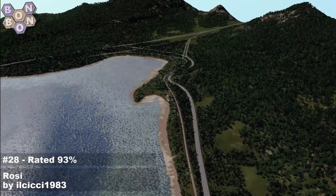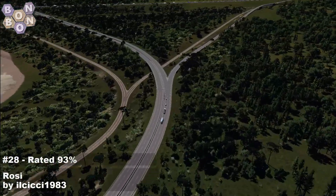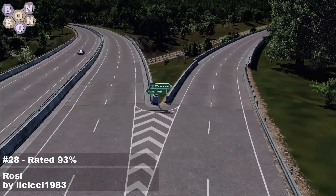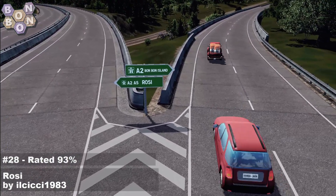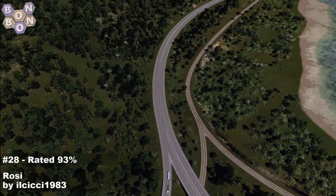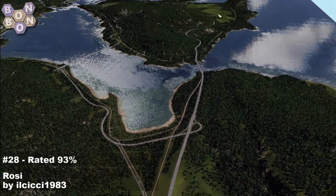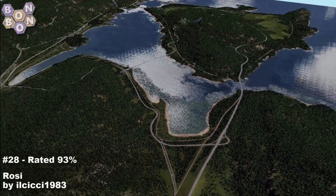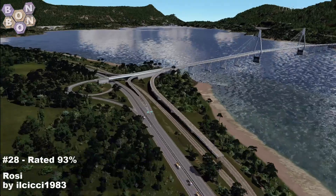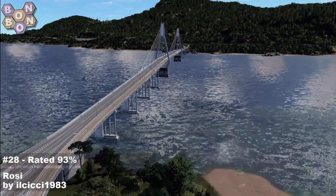As we head up to the other outside connection, I want to check out the signs this way because I just don't remember. Here we are — this one is also BonBon Island, a different route to BonBon Island. I'll take that! Let's go back — this highway, if we follow it, takes us back down the other side of the map to the start square area. But I think it'd be more fun to head over the middle of the map and cut through the island. Big old viaduct — what a big old viaduct.